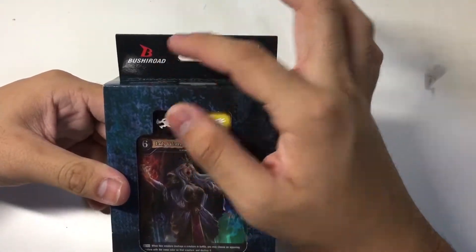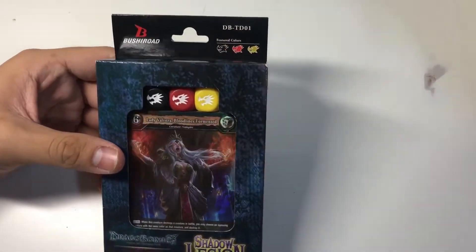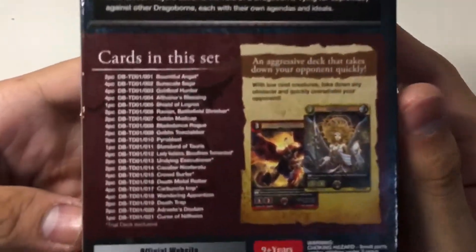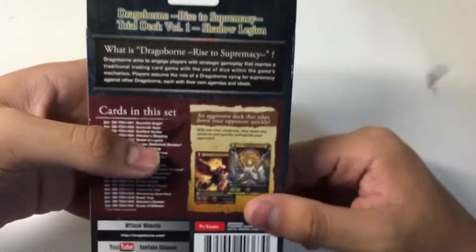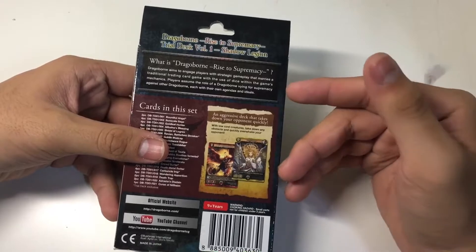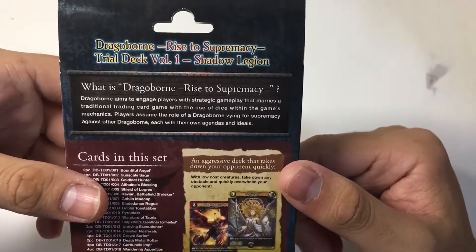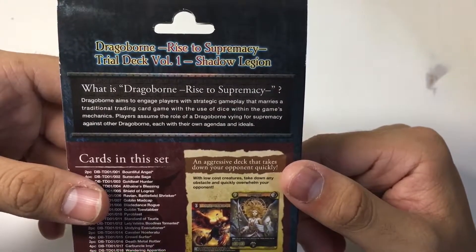This is of course by Bushiroad. It's Dragoborn, a brand new game, DBTD01. Nothing much going on with the box — you get the picture of one of the monsters, Shadow Legion, and a nice trial deck decklist. Each trial deck comes with one promo card and there is a chance you'll pull a foil from the promo. What is Dragoborn Rise to Supremacy? Dragoborn aims to engage players with strategic gameplay that marries a traditional trading card game with the use of dice within the game's mechanics.